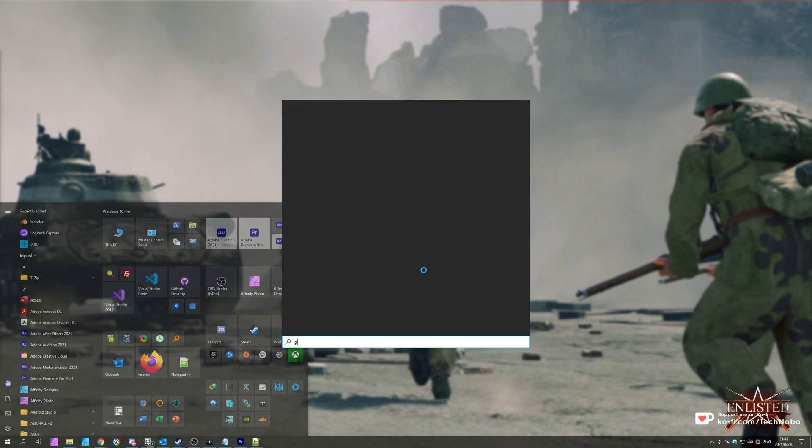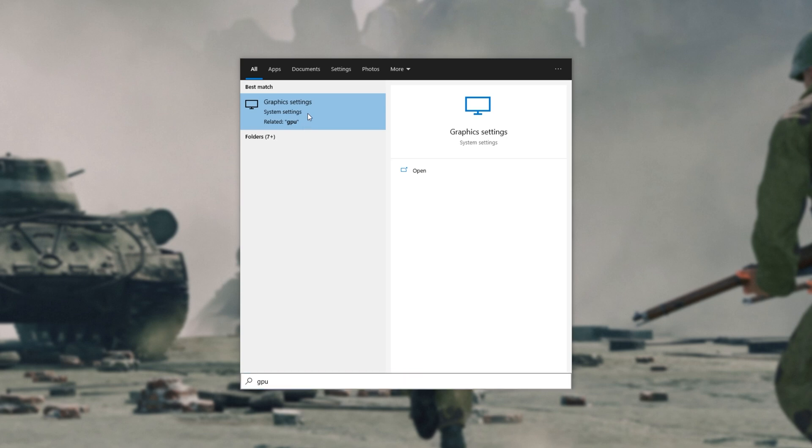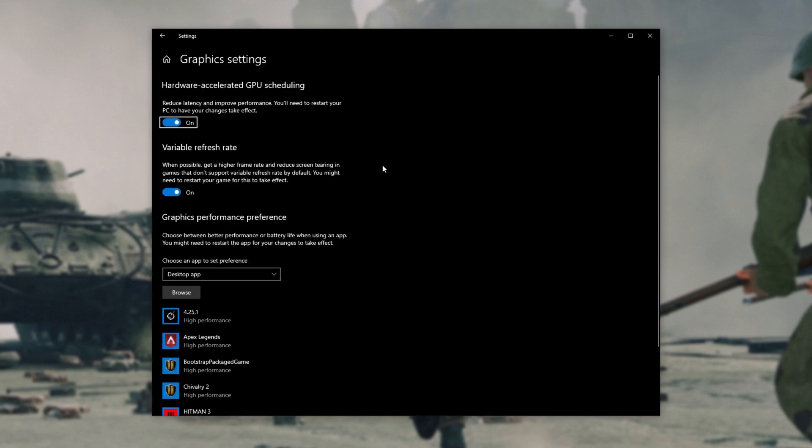First of all, hit Start and type in GPU, then click on graphic settings. Inside this new window, simply make sure that hardware accelerated GPU scheduling at the very top is turned on. Doing this should give you extra performance in-game.